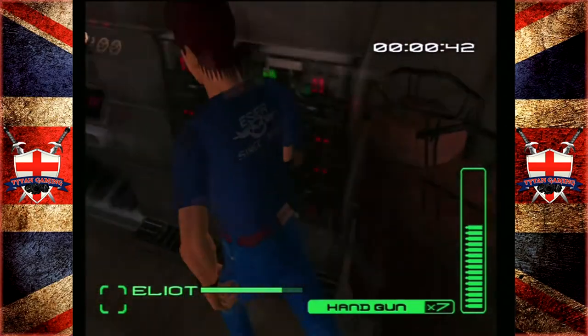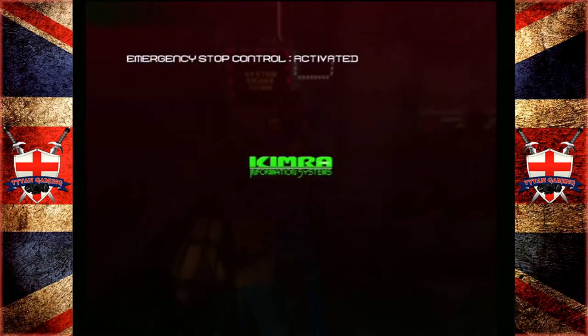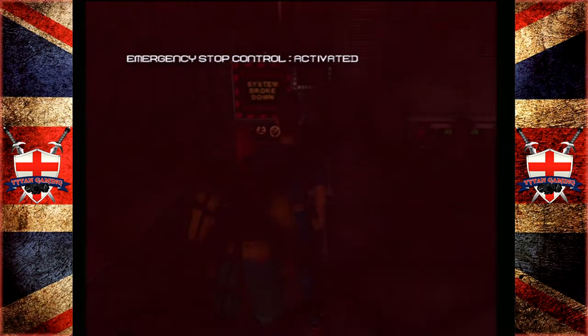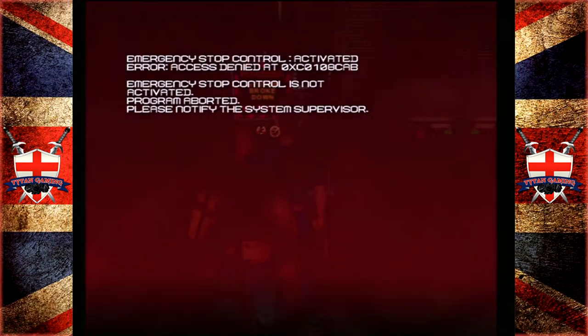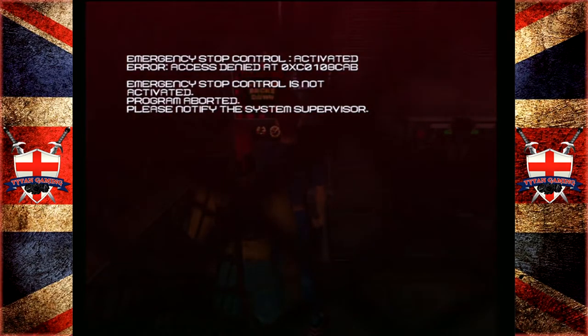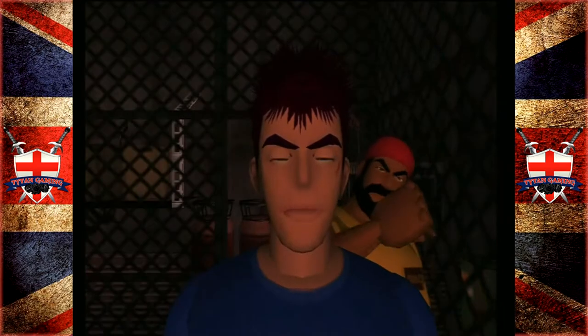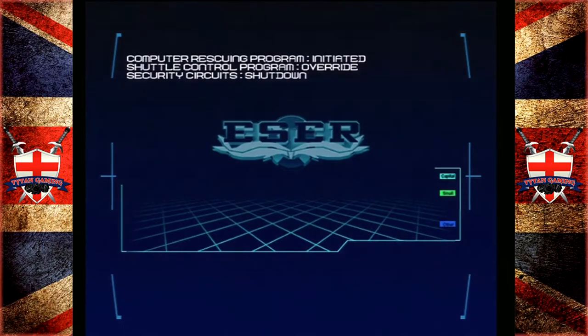But there is actually a computer system here — another computer saying system has broken down. Activate the emergency stop control. The emergency stop control will be activated. Emergency stop control program has processed falsely. Emergency stop control program will shut down. Please notify the system supervisor.